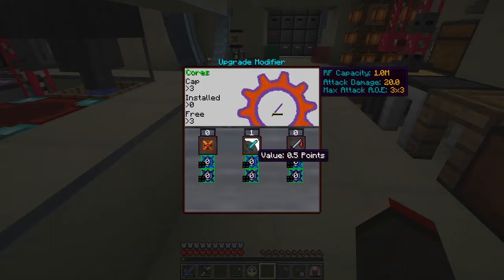So then we can use attack — that's capacitor charge — and that increases the value by one point for each one of these.